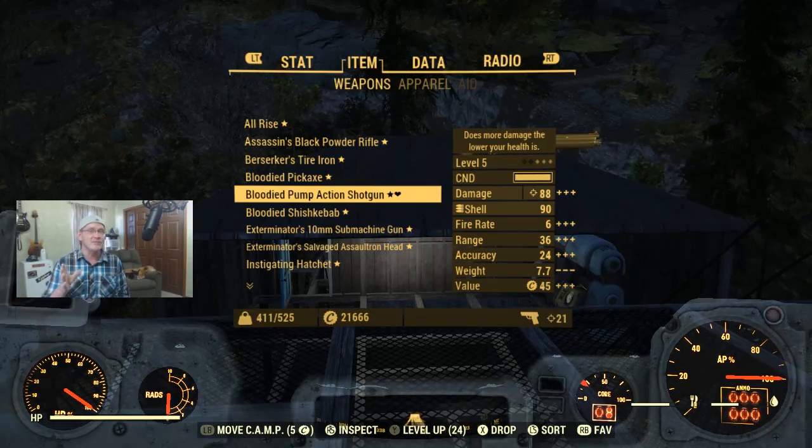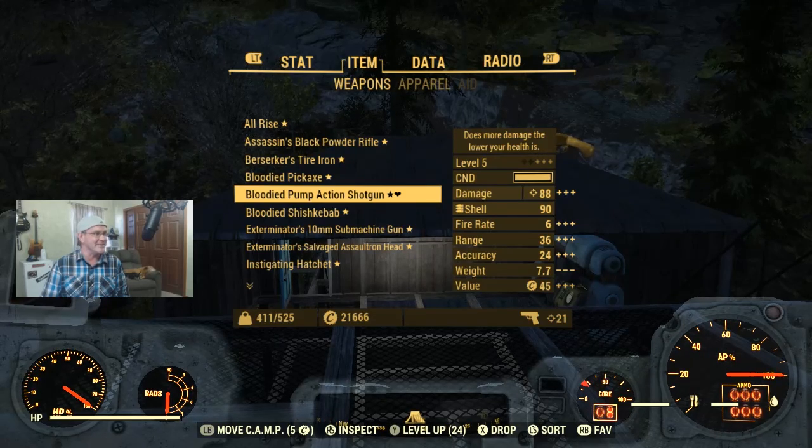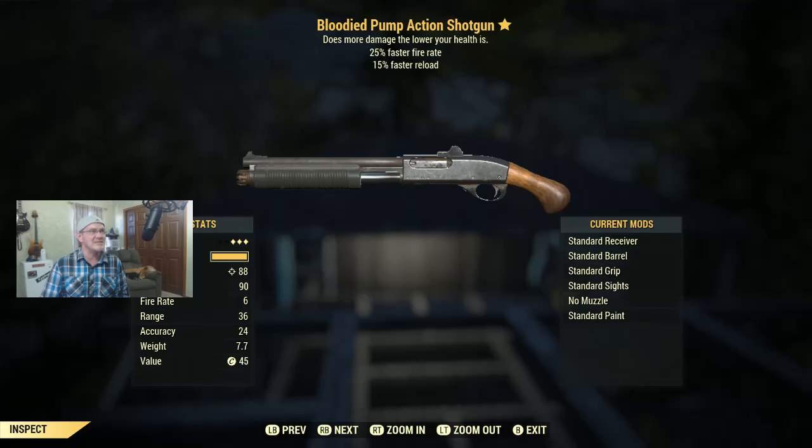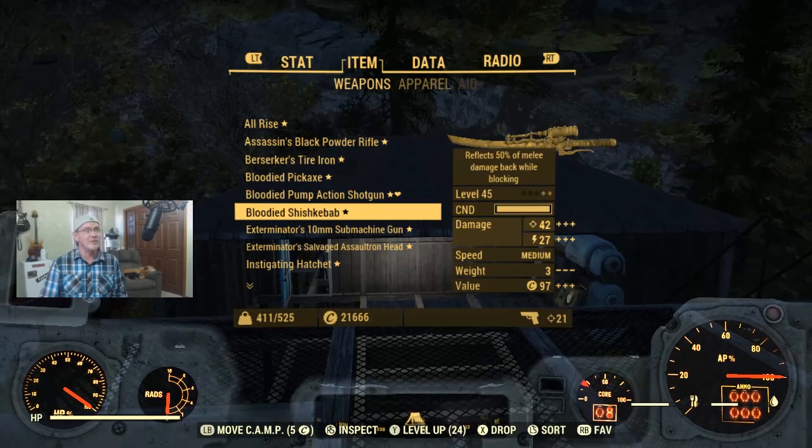This is probably my favorite weapon in here — a level 5 Bloodied Pump Action Shotgun. If you get out of the vault with this weapon, you're going to be doing all right. Bloodied means more damage when you're low health, and when you first get out of the vault you're always running into situations where you're low health. On top of that, it has a 25% faster firing rate and 15% faster reload. This is really cool for anyone just getting out of the vault or starting a brand new character — let me know in the comments.